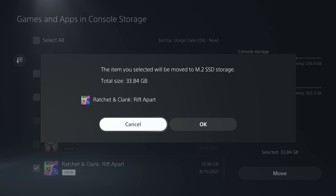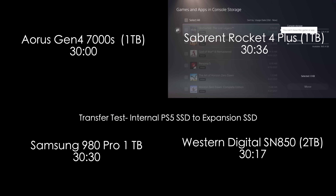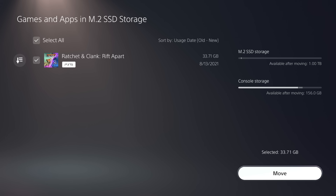Next, we do a transfer test to see how long it takes to move Ratchet and Clank from the internal SSD to the expansion SSD. They're all within tenths of a second of each other, with the Aorus and the SN850 in the top spot. For me, not enough difference to make me pick one over the other based on that test alone.